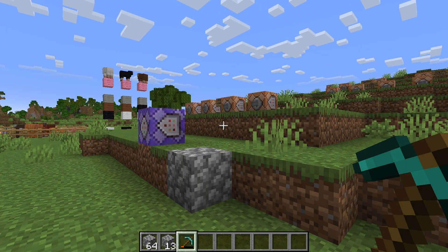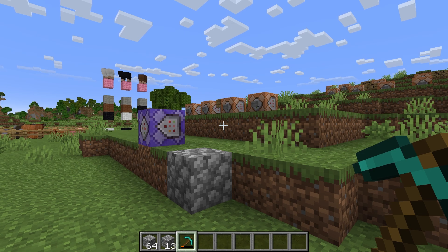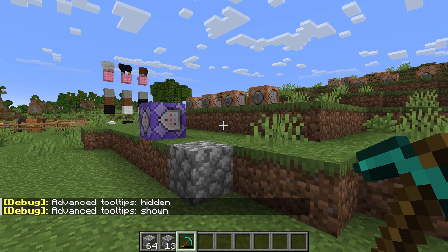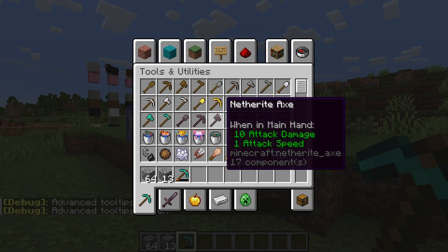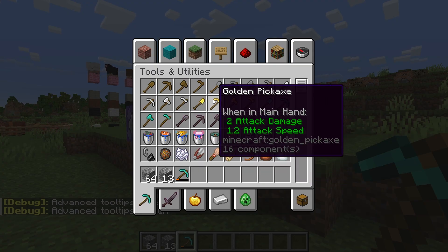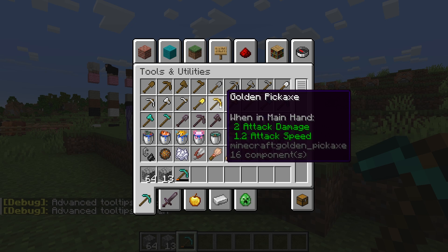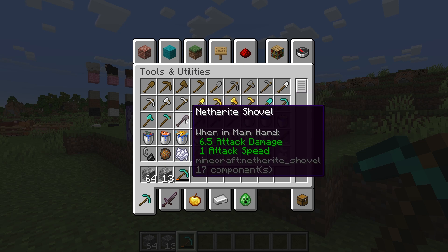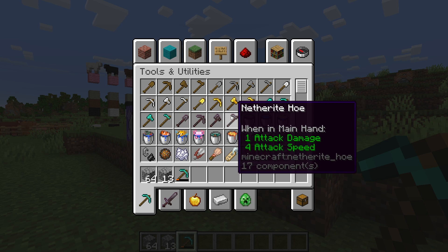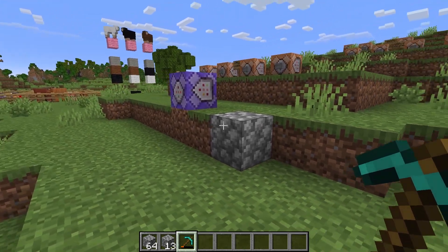If you want to find out an item ID to use for the command shown in this video, make sure that you use F3 and H on your keyboard to make sure advanced tooltips are shown. If you do that and hover over any tool in the inventory or in the creative menu, it should say in grey what the item ID actually is — for example, minecraft:golden_pickaxe or minecraft:netherite_shovel and so on.